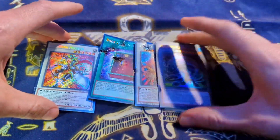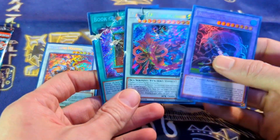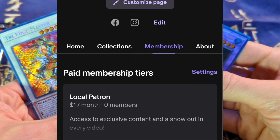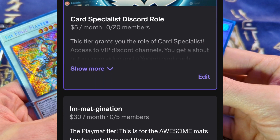Well, that is going to complete this video. It turns out you can, in fact, open a pack of Yu-Gi-Oh cards with a gun — it just takes some skill. If you guys enjoyed, please check out my Patreon, support the channel if you want, and don't forget to leave a like and subscribe for more.